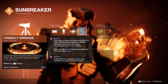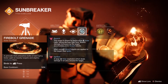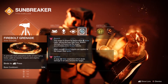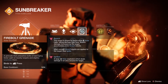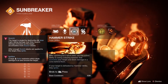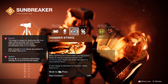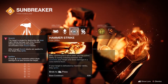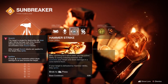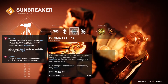Since we're running Roaring Flames, Firebolt is a really nice grenade to run with it. It allows us to create Sunspots much easier, has a very low cooldown, and with Roaring Flames it takes out basically everything. Running Hammer Strike is personally what I think is the way to go — it allows you to take out a big group with your ignition from taking down one enemy and can get you Roaring Flames times three right off the bat.